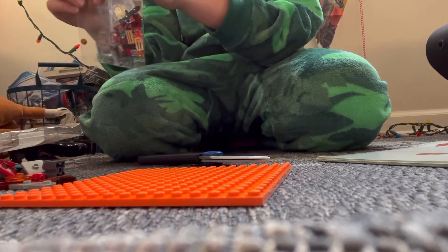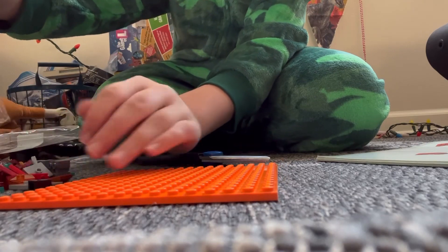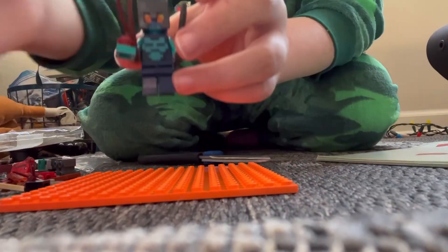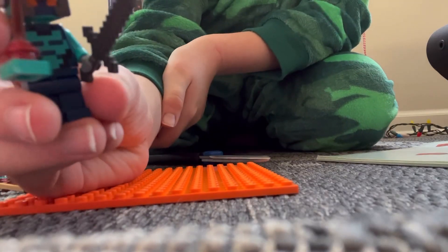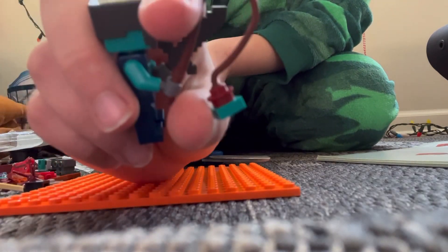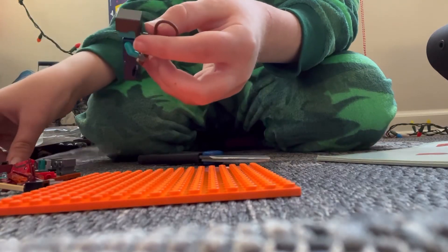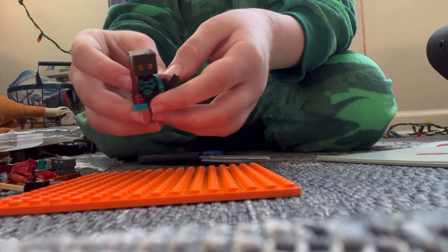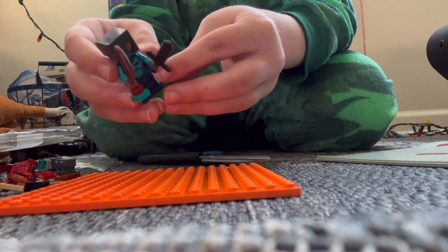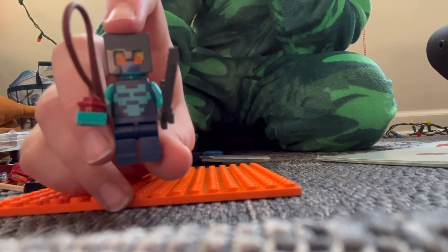In this pack I'm going to be building the Strider and Steve. Here's Steve — he's got the netherite helmet and the warped fungus on a stick so he can ride the Strider that we're gonna build next. He's wearing a Minecraft skin, which is kind of weird.